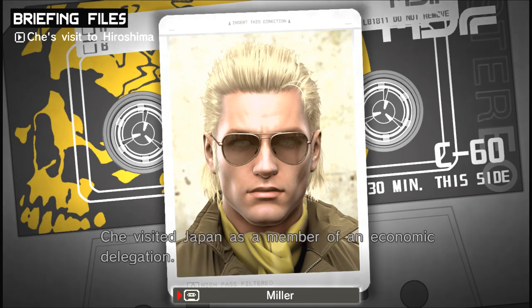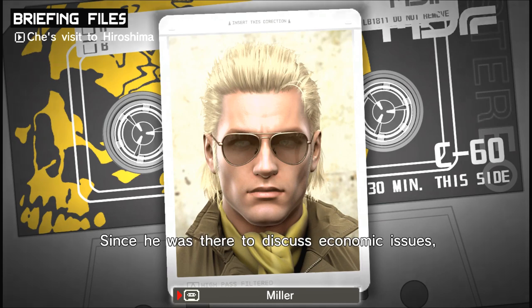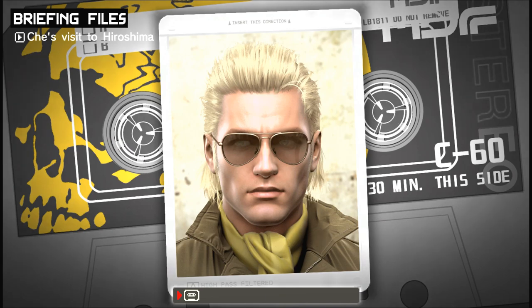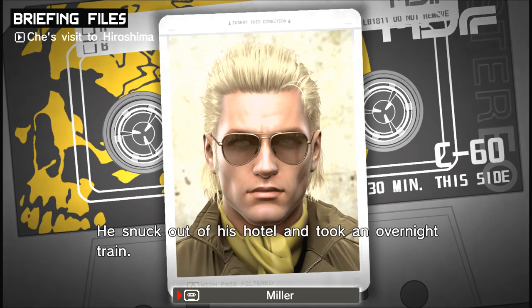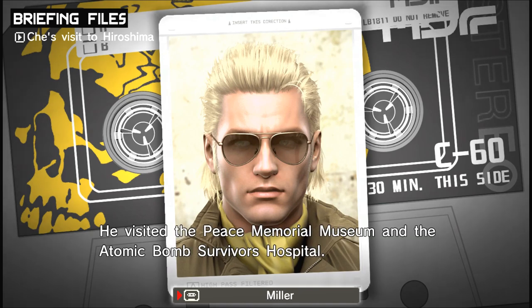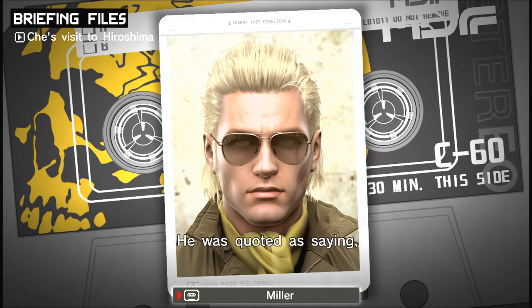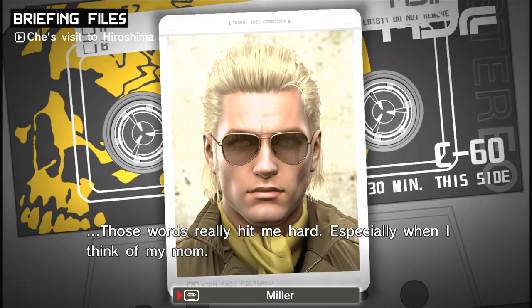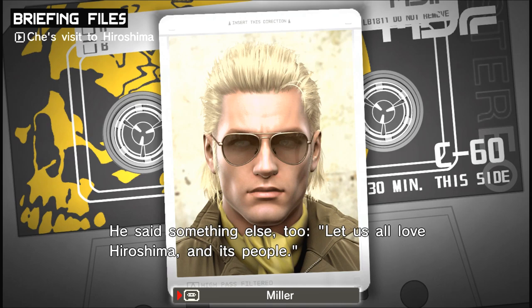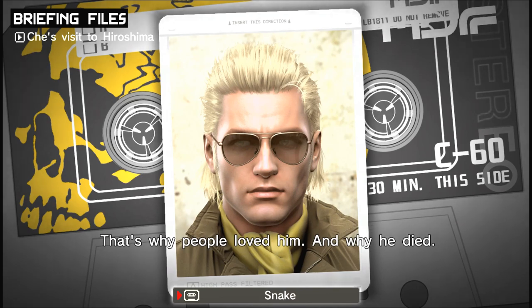The year the Cuban Revolution was won, Che visited Japan as a member of an economic delegation. While he was there, he visited Hiroshima — it wasn't part of the original itinerary. Some said the Ministry of Foreign Affairs didn't want to let him go, but he went anyway. He snuck out of his hotel and took an overnight train — traveling guerrilla style. He visited the Peace Memorial Museum and the Atomic Bomb Survivors Hospital. As a doctor, it must have been painful for him to see how the victims suffered. He was quoted as saying, 'They put you through this, and still you do whatever America says.' He also said, 'Let us all love Hiroshima and its people.' Che never managed to numb himself to other people's pain. That's why people loved him. And why he died.